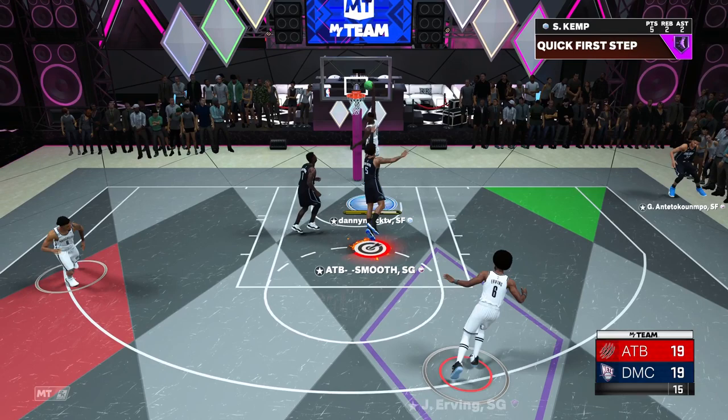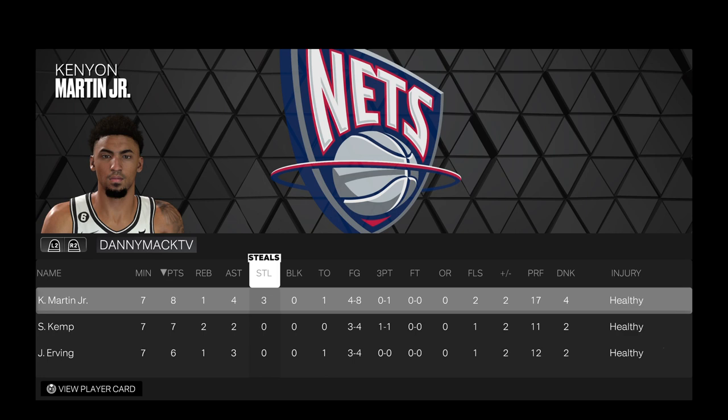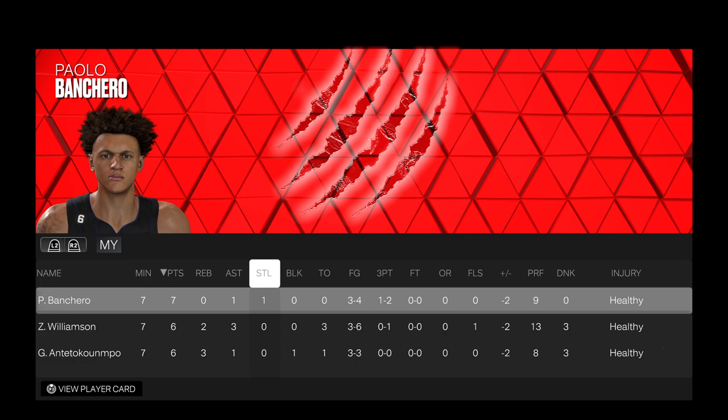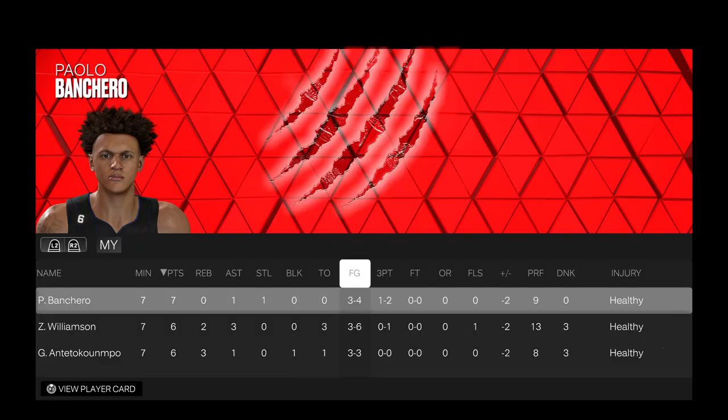What a game! Final stats for Mr. Kenya Martin: eight points, one rebound, four assists, three steals, four of eight from the field, zero of one from three-point range, four dunks. He held Zion to only six of six from the field — he played great. That's amethyst Flight School against Galaxy Opal Flight School and he did good. Appreciate you guys checking out the video — if you're new to the channel, definitely hit that subscribe button, it would be greatly appreciated. Leave a like as well. Peace and love y'all.